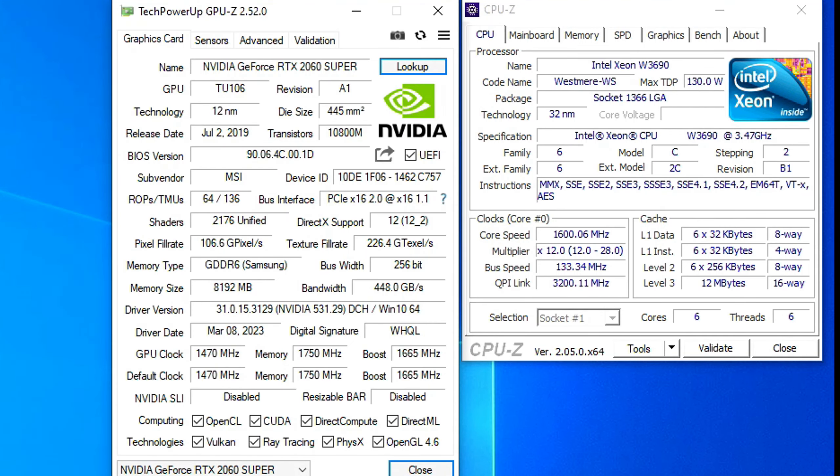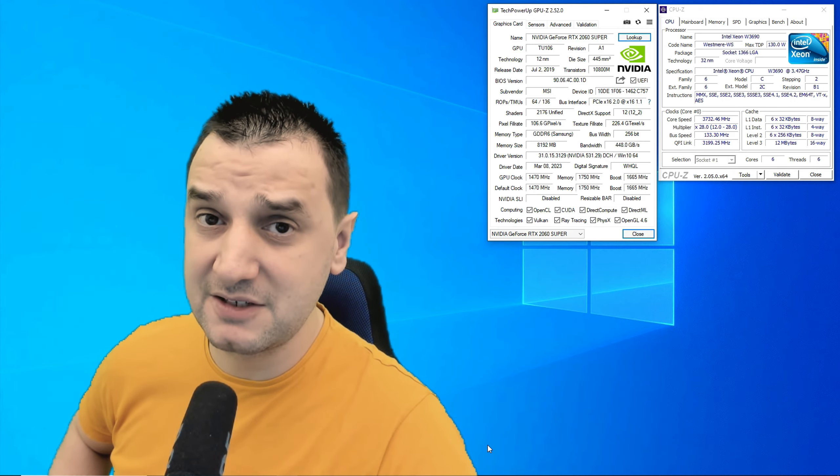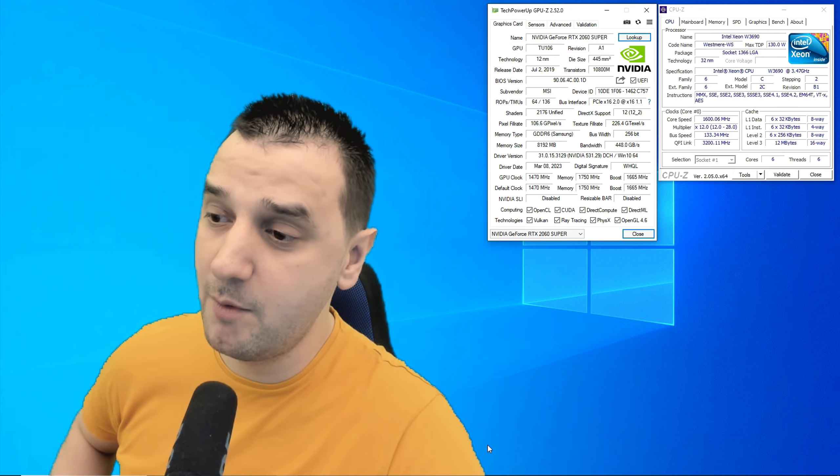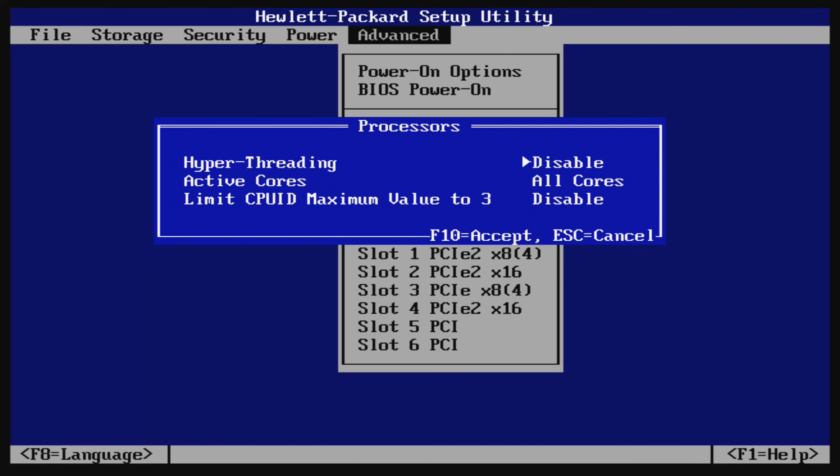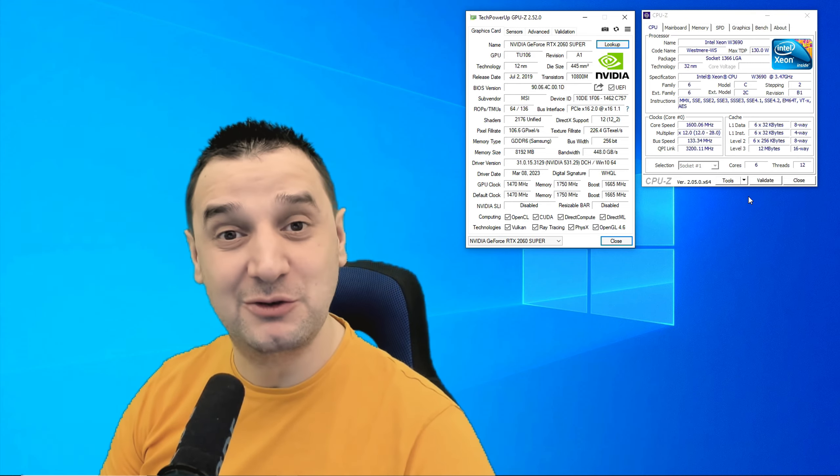This 2060 Super was released in 2019. It's got 2,176 shaders, 8 GB of VRAM, 256-bit bus width running at 1470 MHz on the core clock with 1750 MHz on the memory. By all means this is a fantastic video card even today. Let's jump into some games.